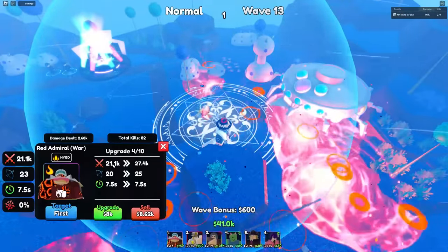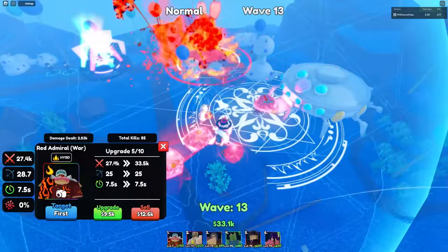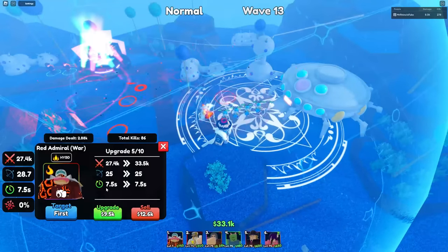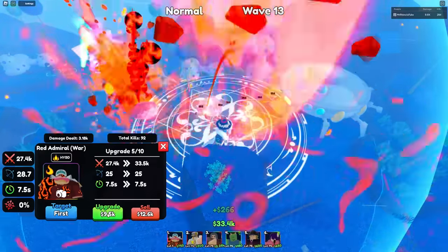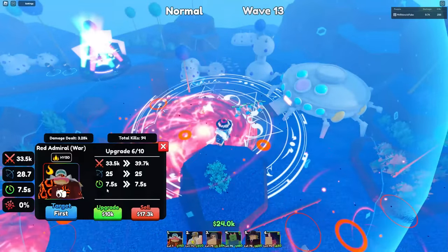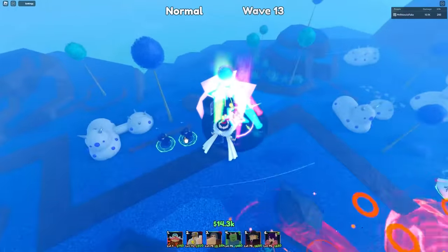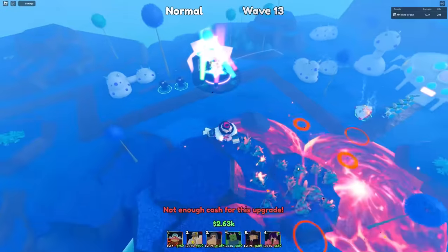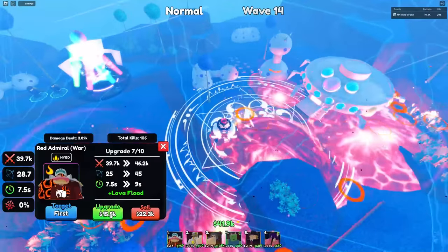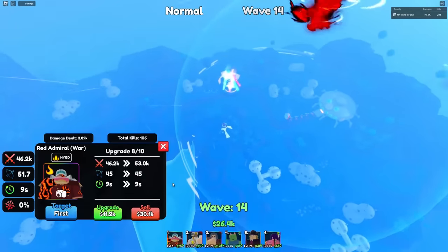Next upgrade his stats are 27,400 damage with 25 range and 7.5 SPA. At upgrade six his stats are 33,500 damage with 25 range and 7.5 SPA. He's so expensive - let me keep upgrading my farms. At upgrade eight you get a brand new ability called Lava Flood - yo, he's full AOE!